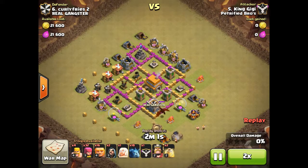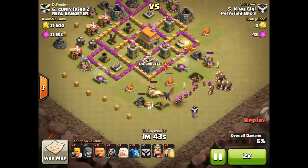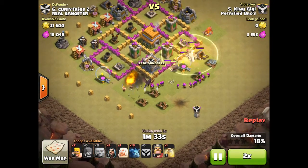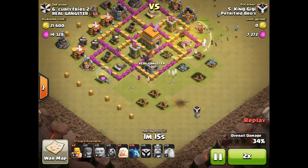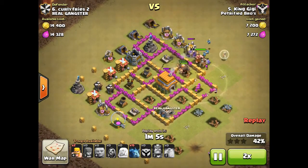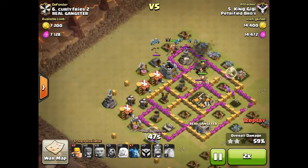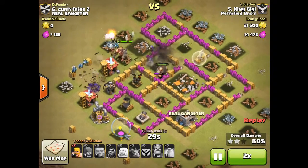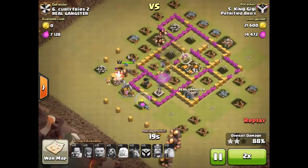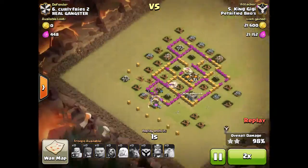Then King Gigi got a 100% 3-star on number 6 — Curly Frogs. He had a dragon in his clan castle. Places that down, takes out the level 3 dragon, then places all of his giants and a heal spell, then his level 2 barb king. Archers and wizards start going in. His barb king is clearing out the buildings going all the way around. He places his minions down, giants are still going for the defenses — the mortar, then the air defense, then the other mortar, then the cannon. The wizard finishes it off and it's 100% 3-star.